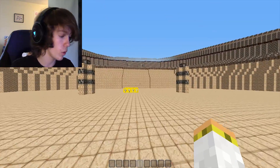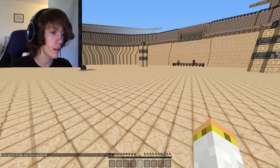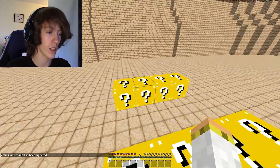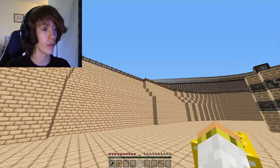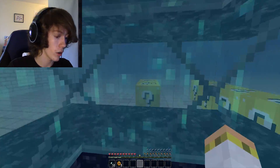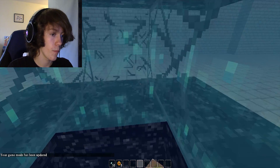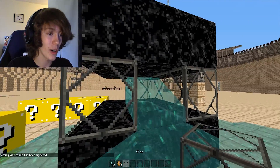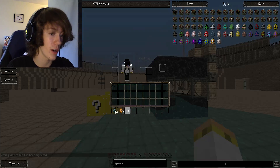Without further ado, let's get the first lucky blocks done. Let's first open up the first one. Okay, we got some enderpearls - that could come in very useful for teleporting up into the stands just to regain some health. Oh God, nope, nope, nope! Let's not die to that already, I don't want to die straight off the bat. I may cheat myself out of some stuff.